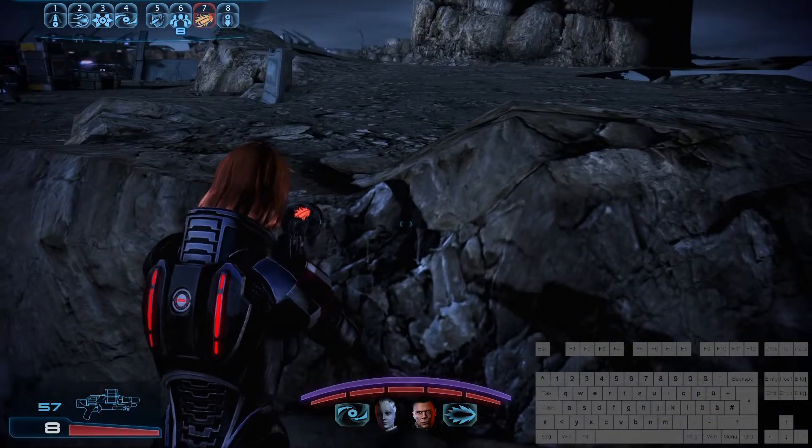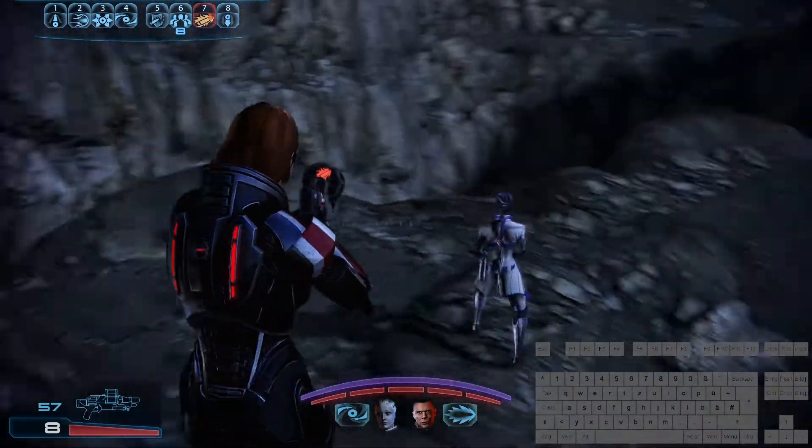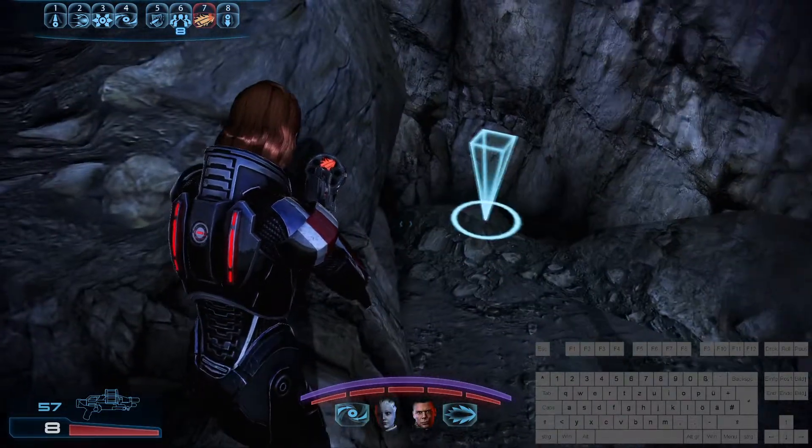The setup I've seen used most often: you look at this, then you quick save/quick load — you have them both standing here and here and you can push them down. I like to do that earlier because usually one of them ends up down here. Get him to stand here.